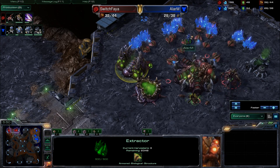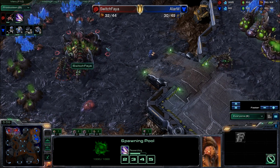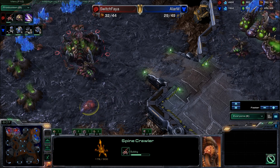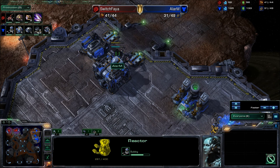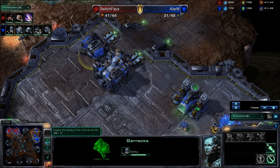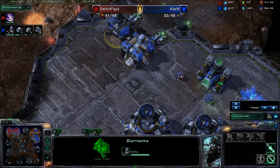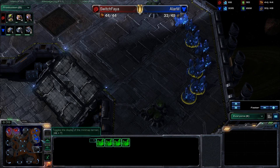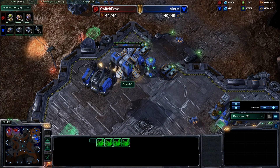Alarm succeeds in snaking a single SCV into the base. He sees one gas taken with the spawning pool doing something — he knows what that's researching. With three queens on the way and a spine, Switch Faya is going to be feeling pretty secure. The reactor is being added onto the barracks, and these reactor Hellions are going to be pretty important in grabbing some early map control, keeping the Zerg contained, allowing Alarm to eventually reposition his third — probably going to take it down farther away from Switch Faya's home base. It's important to keep and hold that map control.